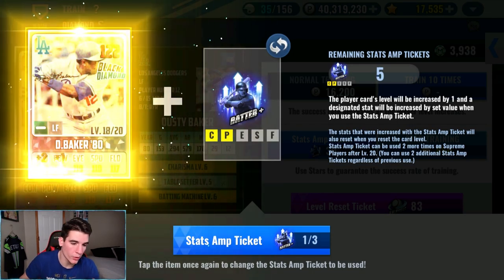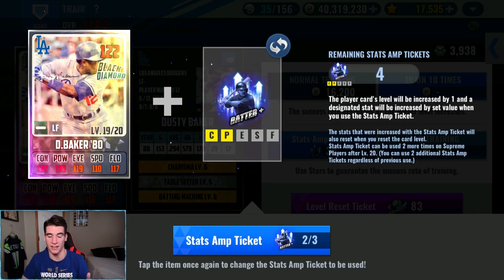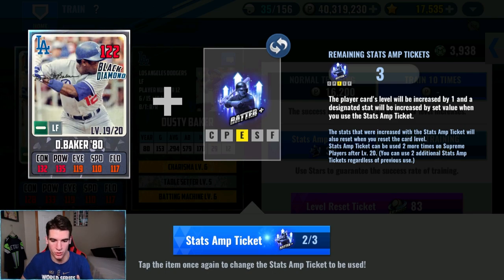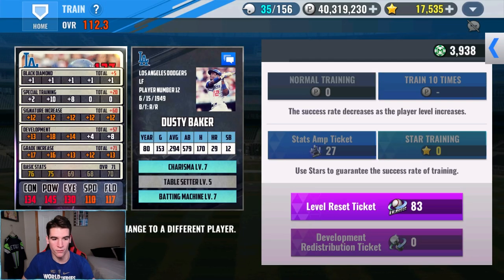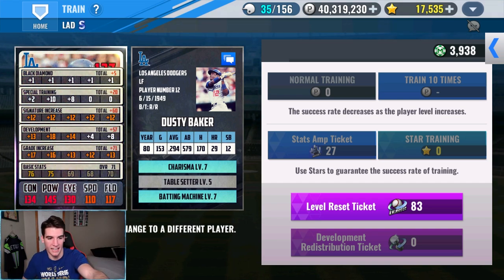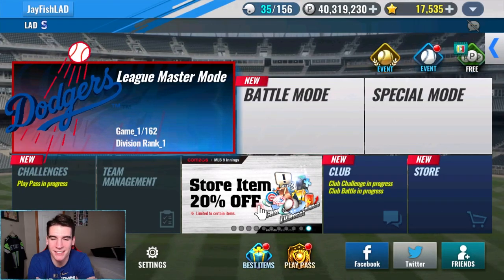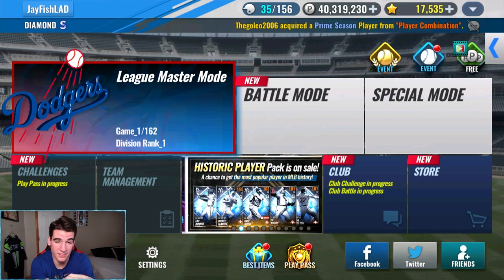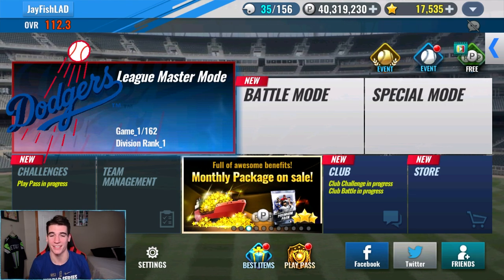There is nothing I dread more than having to train a batter in this game — they take so long, trying to get that speed and field. I'm so glad I'm finally done. That'll get I to 14 — that'll be number two. We finally got a 12 or under train, and I wasn't taking anything more than 12. So we got 130 I, 134 contact, 145 power. I said I was going to retrain Seager, but after recording for almost two and a half hours I can't do it anymore. We'll play a game of arcade mode and that'll end the video — we'll work on Seager in another video.